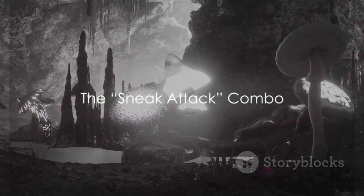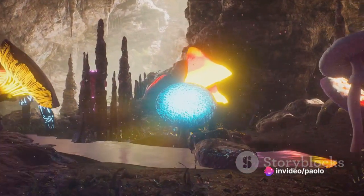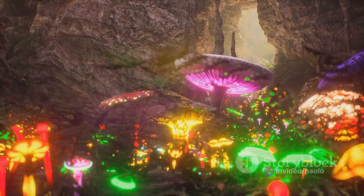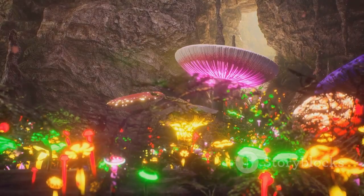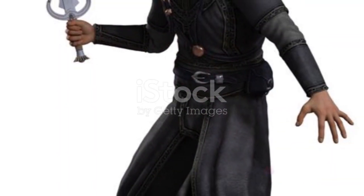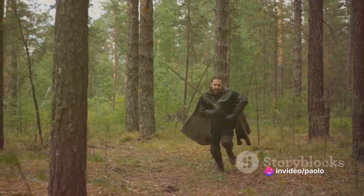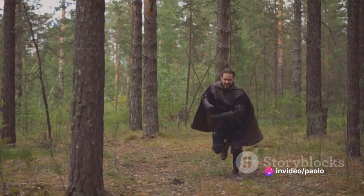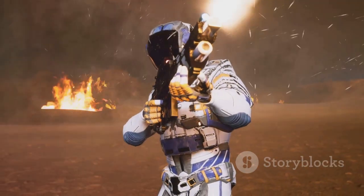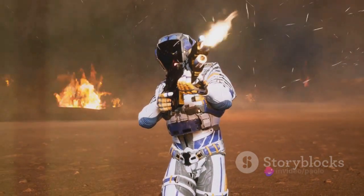Ready for some stealth? The Sneak Attack combo is up next. When you're in the whimsical world of Tiny Tina's Wonderlands, sometimes a direct approach just won't cut it. That's where the Sneak Attack combo comes in, blending subtlety with explosive power. To pull off this deadly dance, channel your inner rogue — start by creeping up behind your enemy, as quiet as a whisper in the wind. Once in position, unleash a powerful melee attack as your opening gambit, dealing massive damage and leaving your enemy reeling.